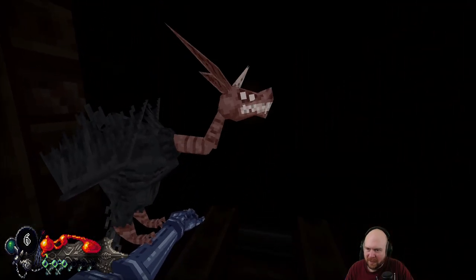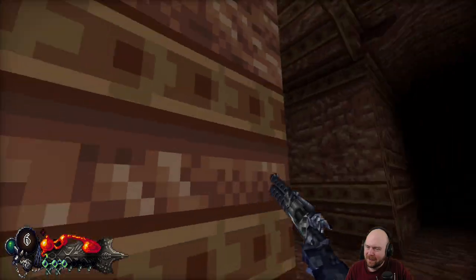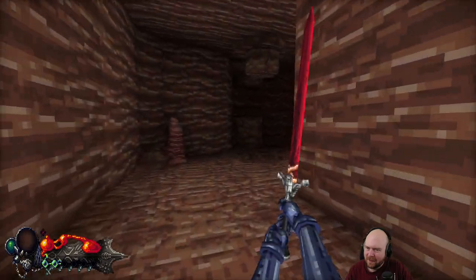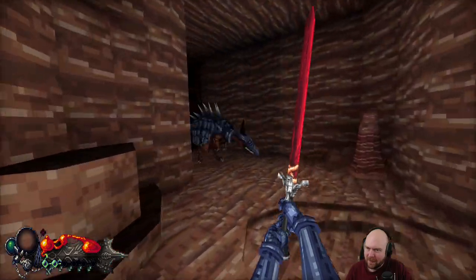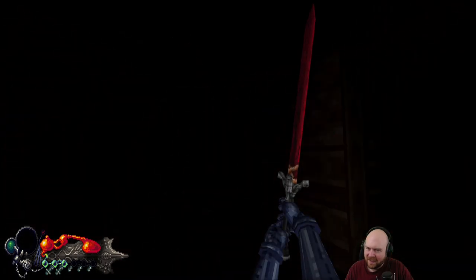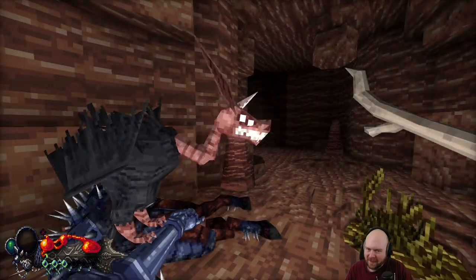Ooh, that's spooky. I don't want to go down there. Standard issue. Oh, my lantern has limited gas — I did not realize that. I don't see anywhere on my HUD where that's apparent.